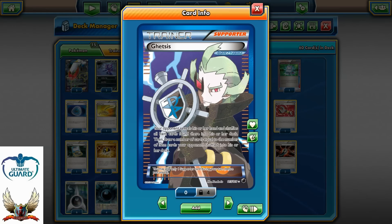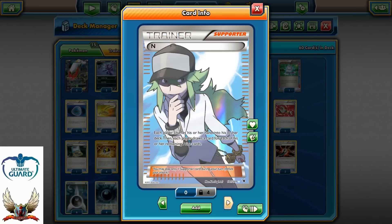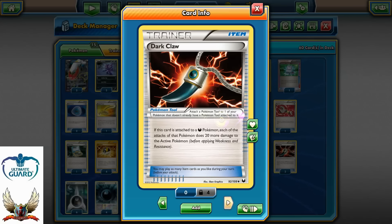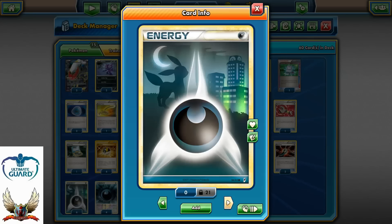One copy of Ghetsis — it's a good card, especially if you can start turn one with Ultra Ball for Jirachi and then Ghetsis. Force your opponent to shuffle all his item cards into his deck, then you can drop the exact number of cards matching how many he shuffled in. It can also reveal his hand so you know what he had. Two copies of N, four copies of Professor Juniper, and one copy of Professor Oak's New Theory.